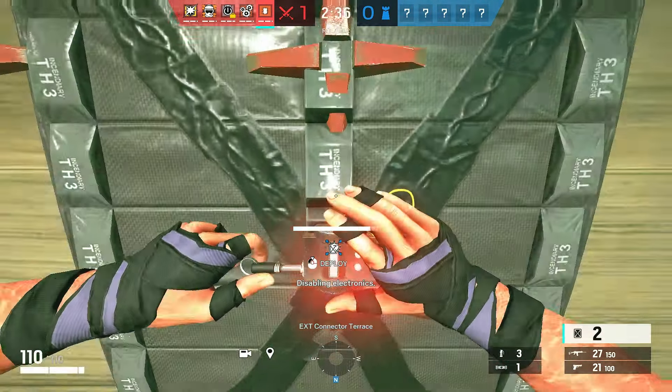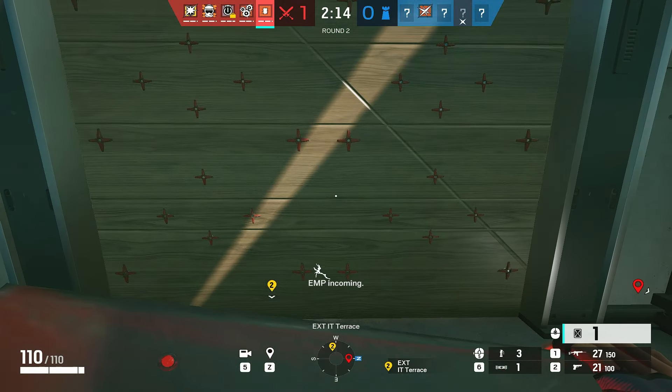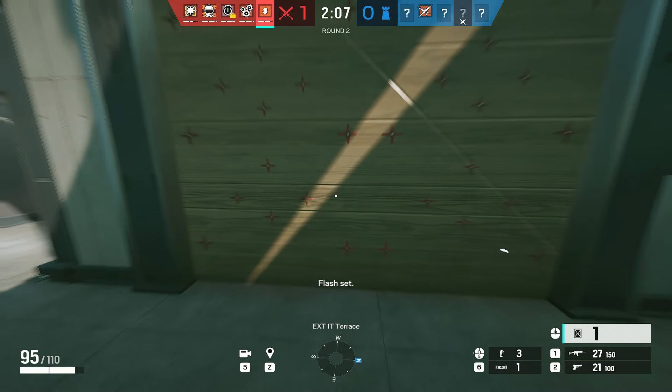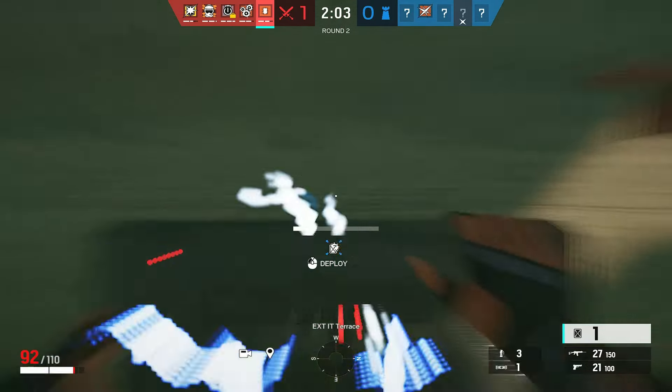For Thermite, do not wait till the charges go off with EMPs and then put it on the wall. That's too late and Bandit can destroy your charge. What you can do is time it and put it on the wall when it's electrified — the good thing is it doesn't get destroyed. So you basically do 90% of deploying, then the EMP gets all the electricity, and you just blow your Thermite. Wall gets opened.